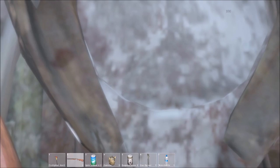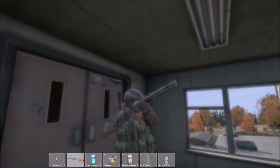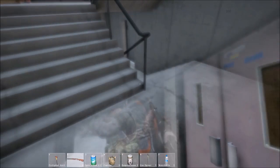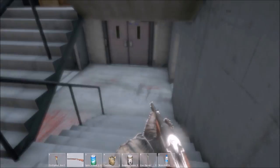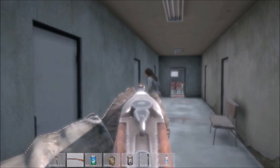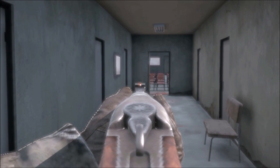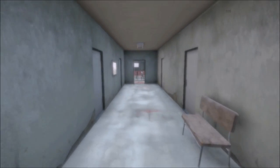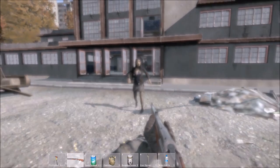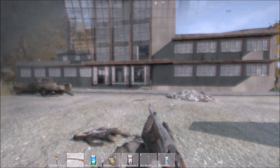I'm going to get that weapon out and shoot a zombie. They reckon this weapon has a range of about 300 meters. It's a fairly tinny sound — not a massive sound by any means. Here's another zombie, let's use this weapon and see what it sounds like.